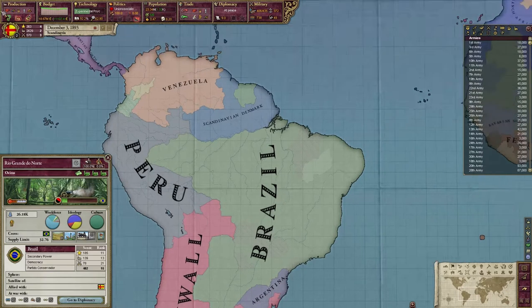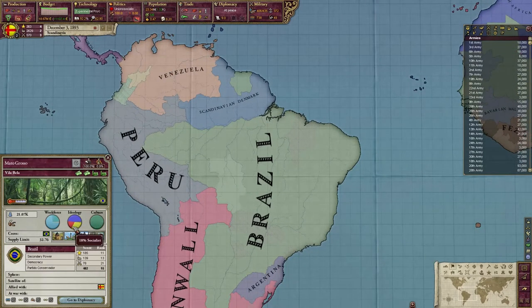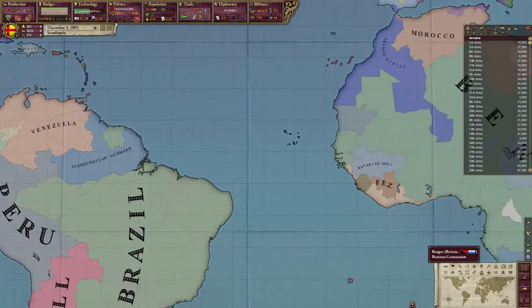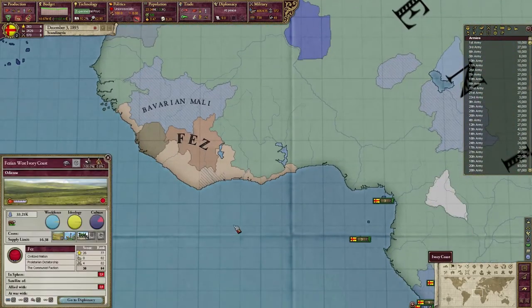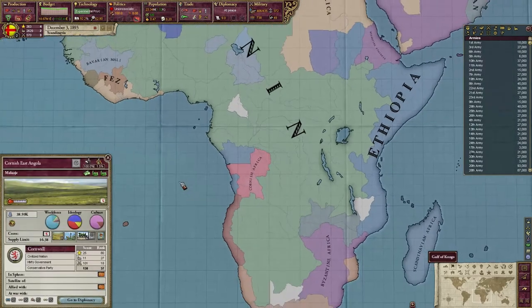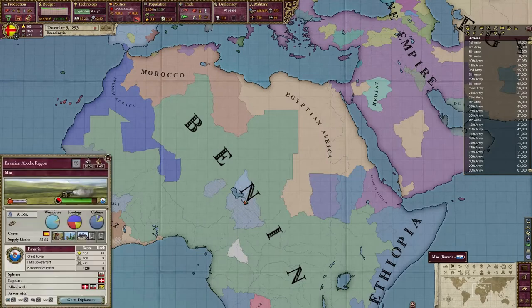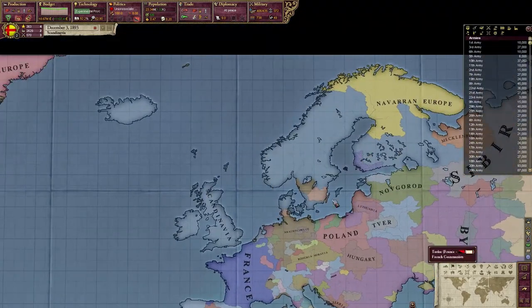Brazil is a big colonial power, but only a secondary power because they had such a small population — they didn't have enough people to work in the factories. There are some random nations here, like Fez for some reason, and Cornwall owns some stuff here too. There's also some weird stuff going on with Bavaria.